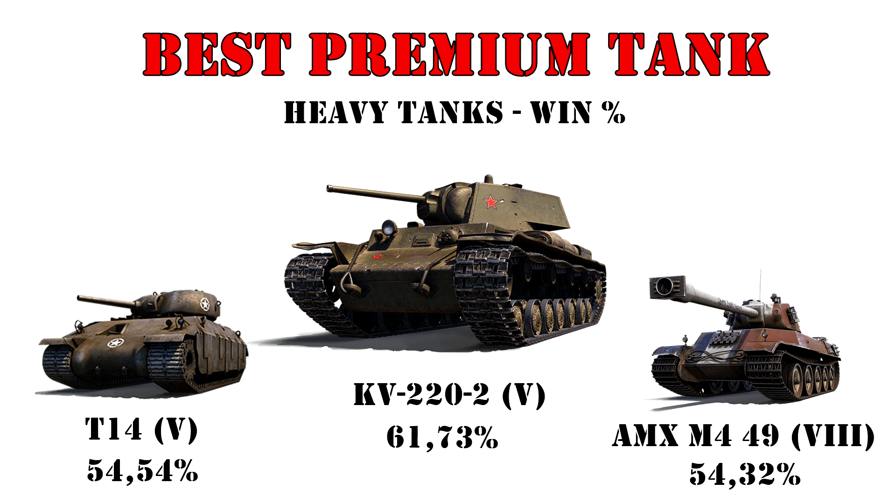Moving over to premium heavy tanks — the top spot by win percentage is a really dirty machine: the KV-220-2, a tier 5 seal clubber that basically feasts on inexperienced players who don't know to shoot the turret. 61.73% average wins — just no comment. In second place is another rarity, the former tier 5 American premium heavy, the T14, removed from sale a long time ago but still posting impressive wins. And in third place, one of the newcomers, the AMX M4 49.